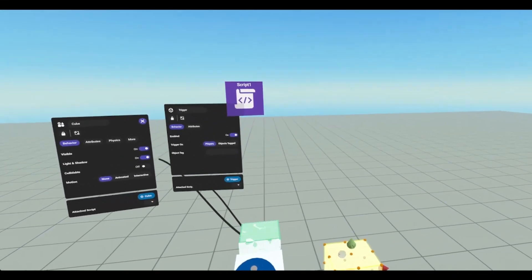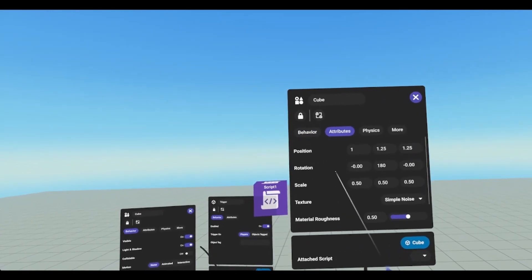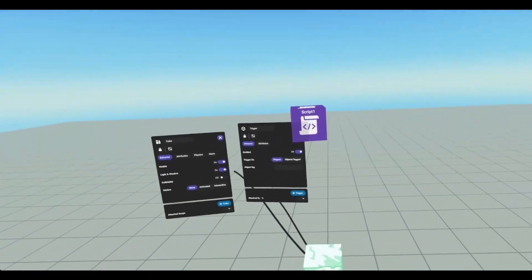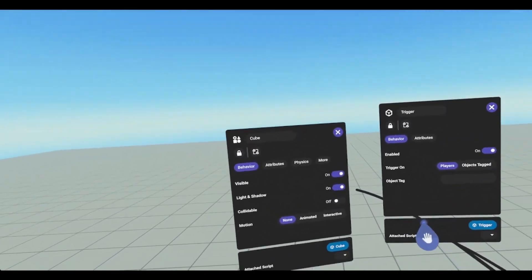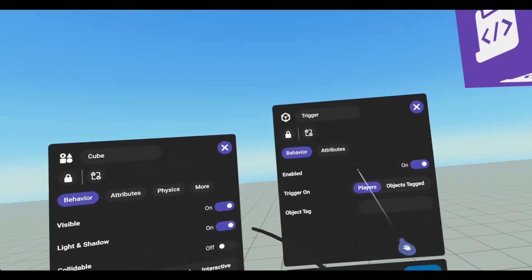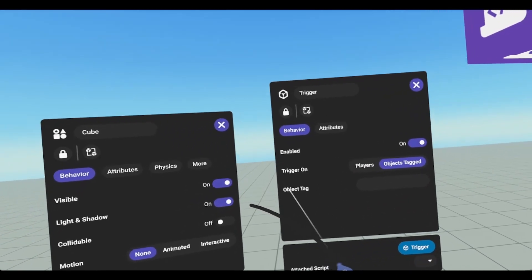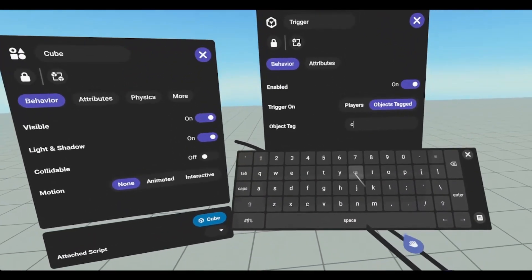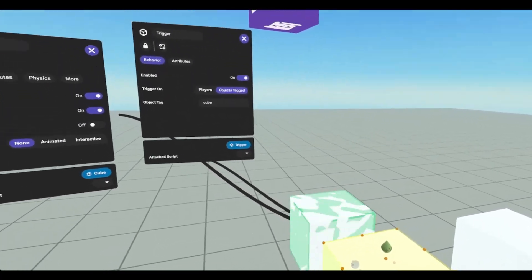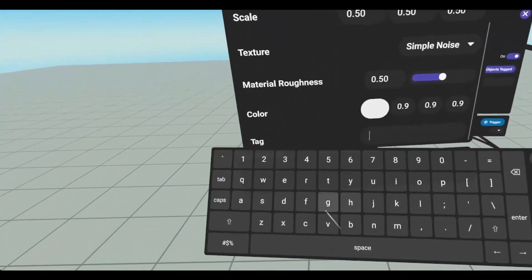And then we can open this one. The only thing we need to do is click on attributes, scroll down, and then type in cube. And then in order to get our trigger to work, we need to make sure enabled is on — trigger on objects tagged, and then object tag cube. And since this is the cube that we're going to be going into this trigger, we need to make sure our attributes is also set to cube.